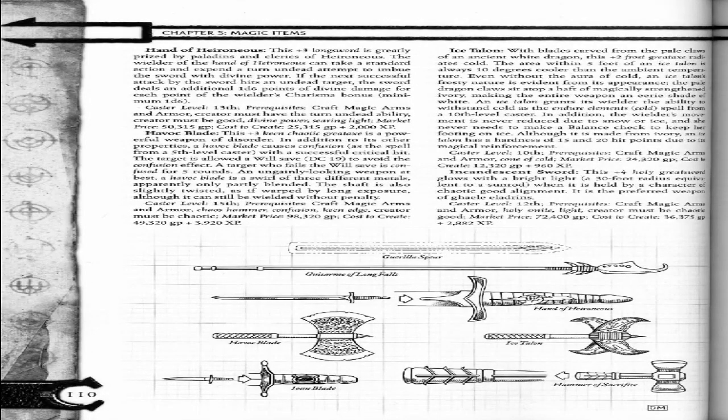Hand of Pyrenees. This plus 3 long sword is greatly prized by paladins and clerics of Pyrenees. The wielder of the Hand of Pyrenees can take a standard action and expend a turn undead attempt to imbue the sword with divine power. In the next successful attack by the sword, if it hits an undead target, the sword deals an additional 1d6 points of divine damage per point of the wielder's Charisma bonus, minimum 1d6.